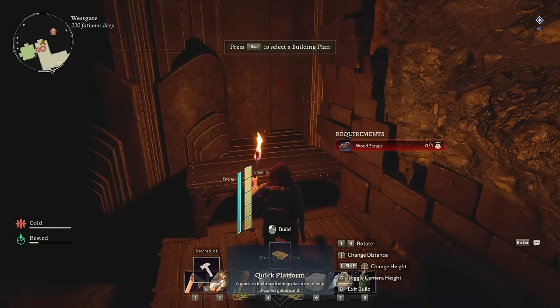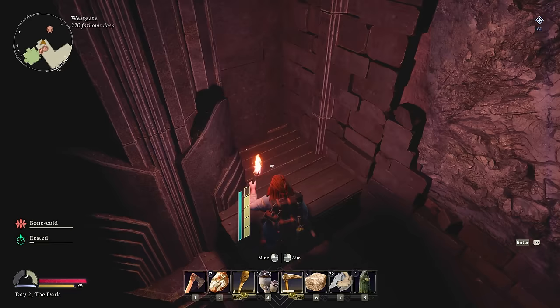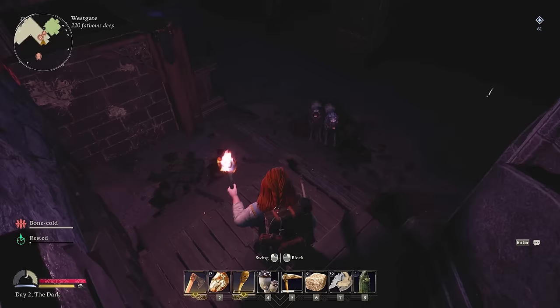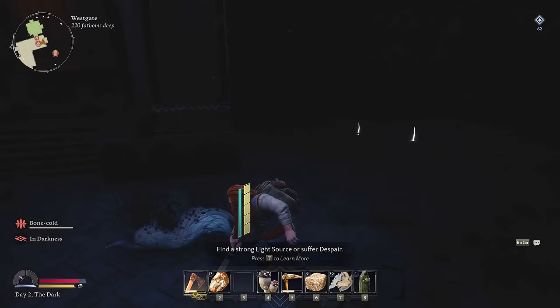What we can do is build a little platform. Wolves! They're just rolling up out of nowhere. You guys can't get up here, can you? You stinky little frickers — I have the high ground. Fine, I'm going down to fight you. My torch went out — fighting in the dark now. That was easy. See you later, buds.